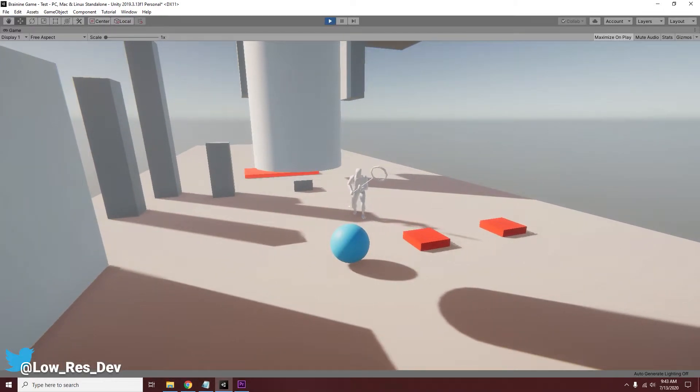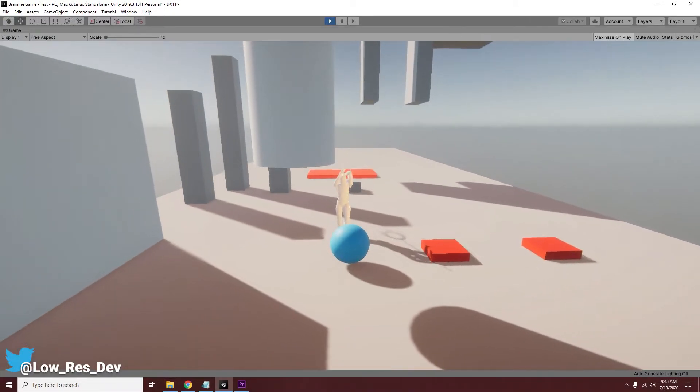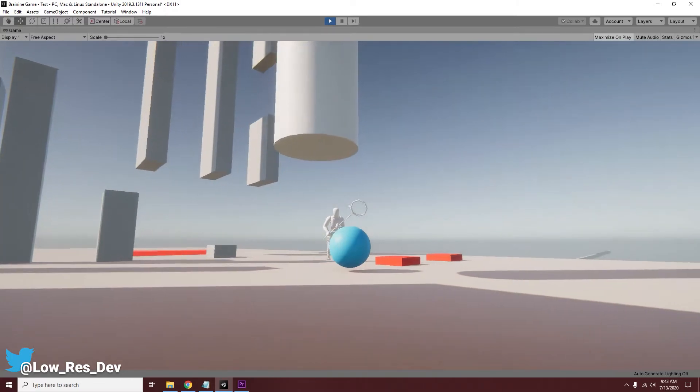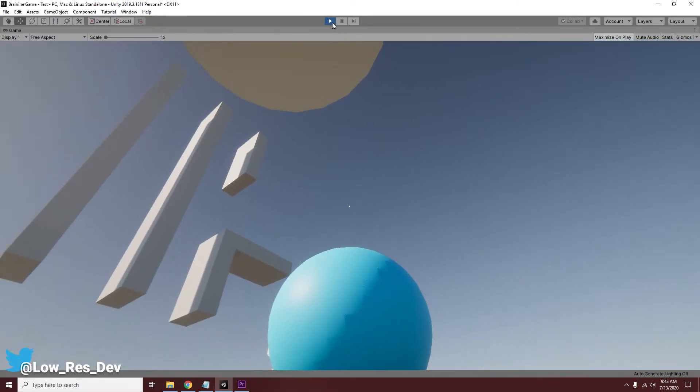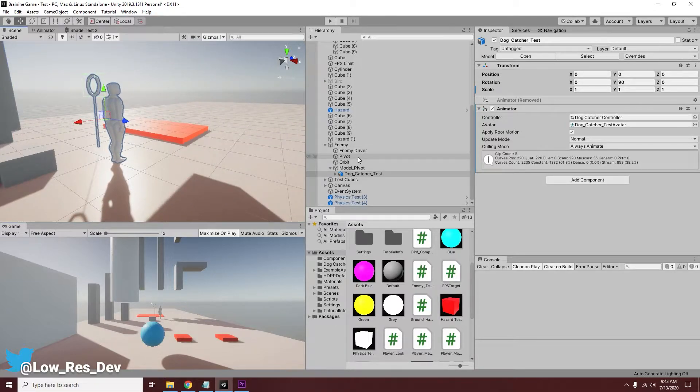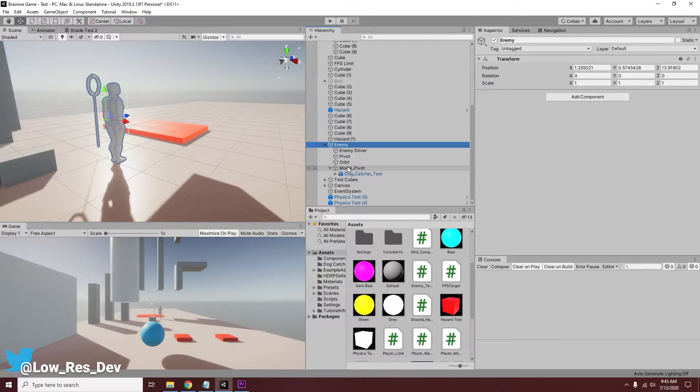It's actually attacking me right now — I can't move. The way I've set it up is that my character has five health, and it's losing one health every time that net actually hits it. I'll go further into that after I look more at the character. If we go to the enemy, I have it in this folder with everything that the enemy needs.